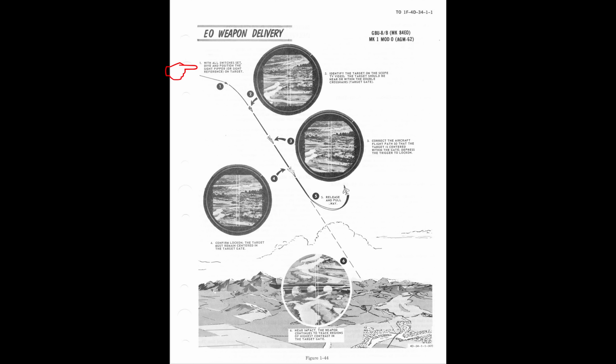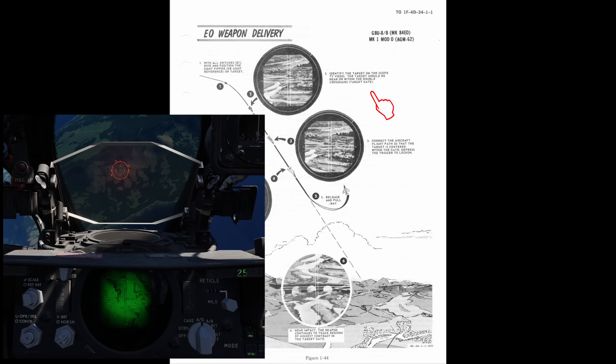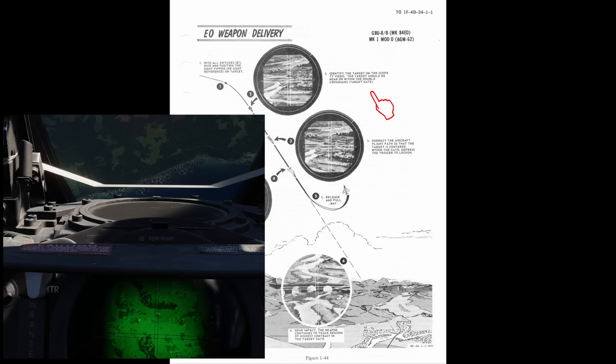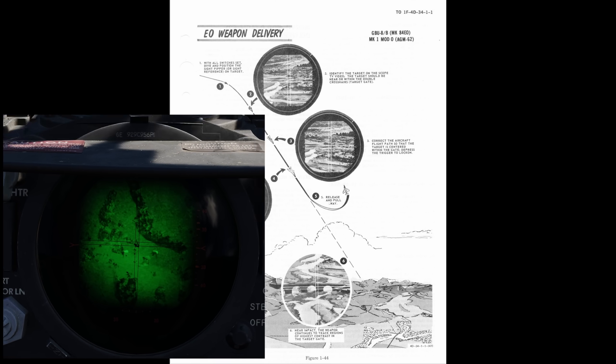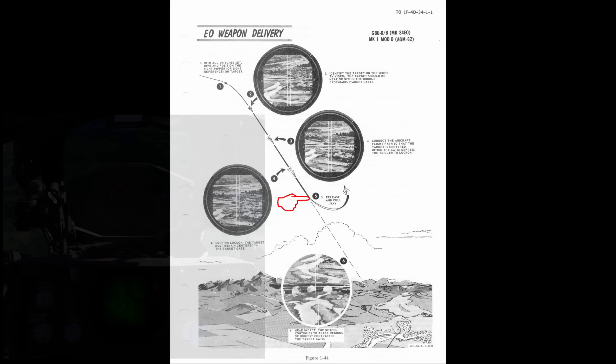Part one: prepare your delivery with the right clicky-clicky — we have already figured this out. Part two: identify what you want to hit as you dive in toward the target area; this means you should have altitude. Part three: center the crosshair over the target. Part four: confirm, lock on, and keep it centered. Part five: release and pull away.